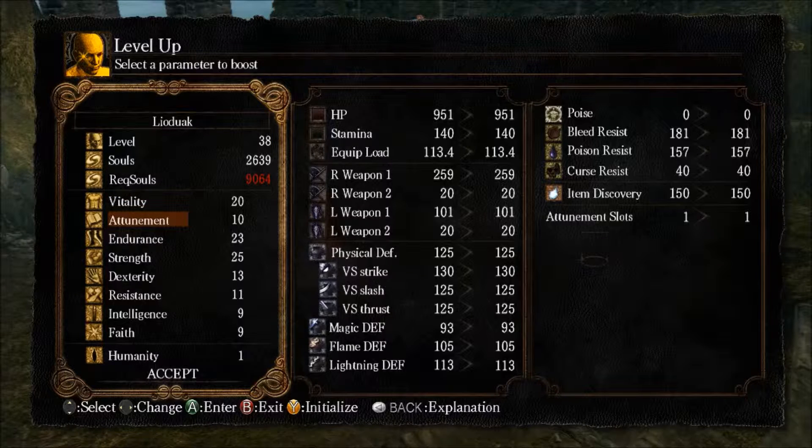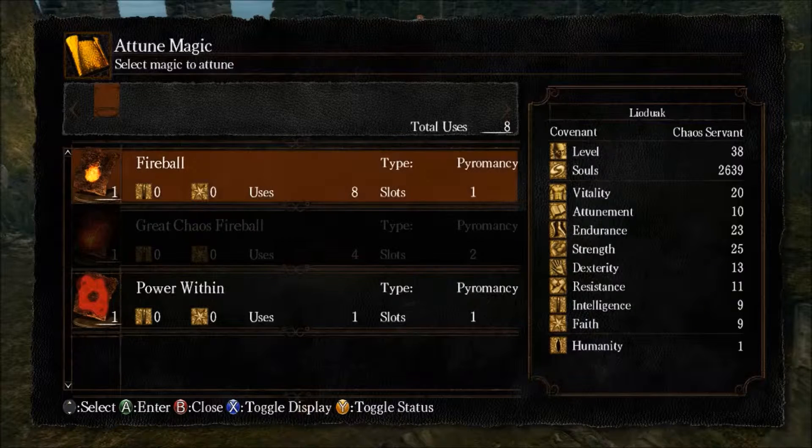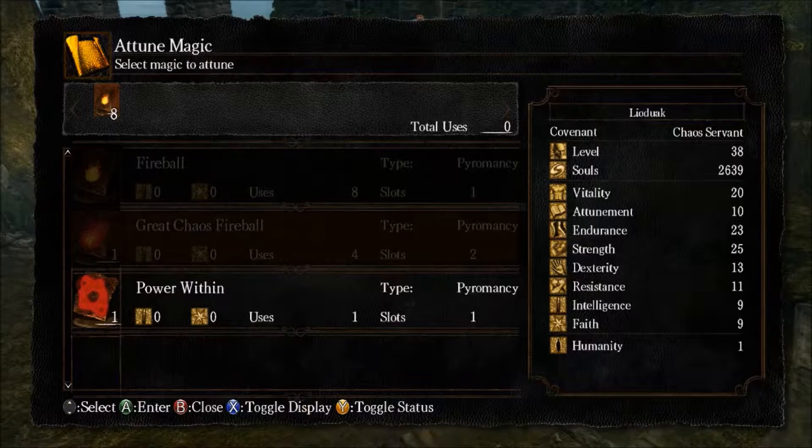Attunement will give you additional attunement slots, which allows you to carry more spells. For instance, I have three different spells I can use: Fireball, which is the only useful spell I have at the moment — Power Within will kill me too fast. You'll also notice that Great Chaos Fireball actually requires two slots. If you look down in the bottom right there, it says slots two, so I need an additional attunement slot in order to wield that spell.